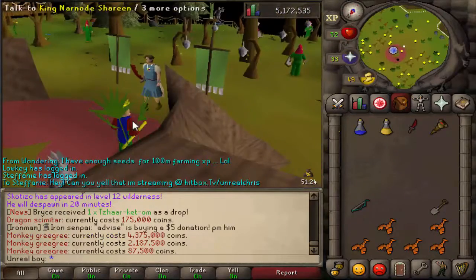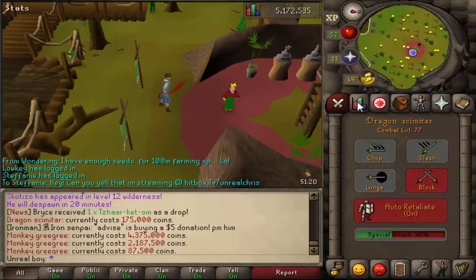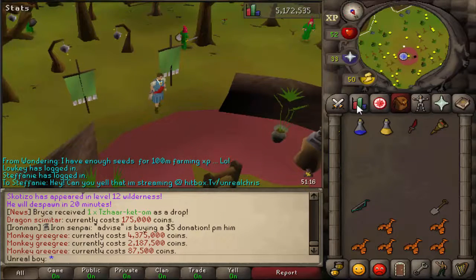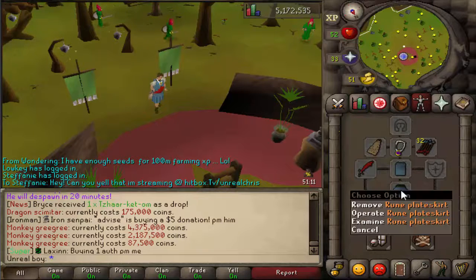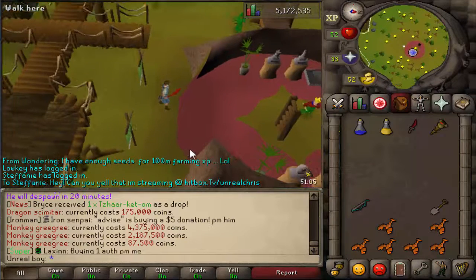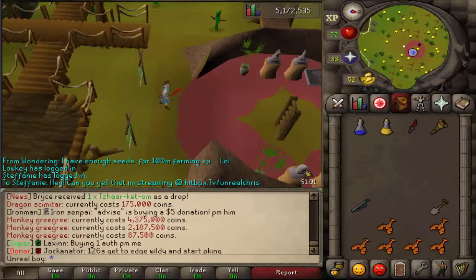We just got the Dragon Scimmy on our Iron Man — we just finished the Monkey Madness quest. So now we're going to go back to Barrows and see what kind of luck we can get. So far we got a Rune Chainbody and a Rune Plate Skirt. But now that I have a Dragon Scimmy, I should be able to do these trips like they're nothing. I'm going to go get some food first, so I've got to go do some fishing and cooking.